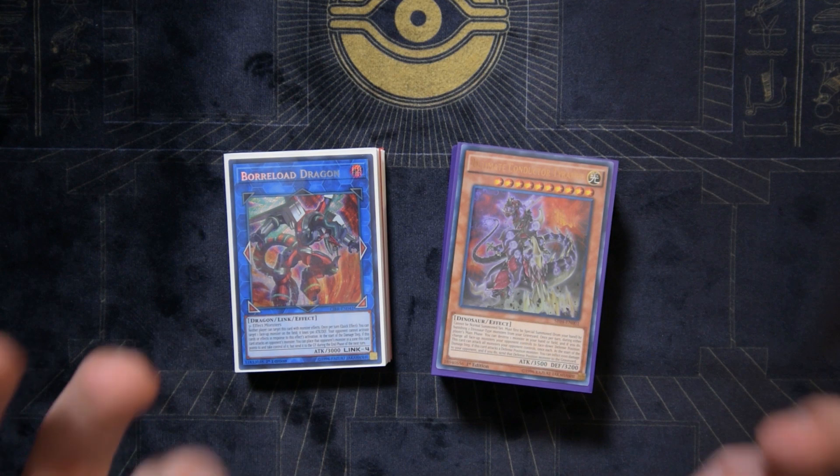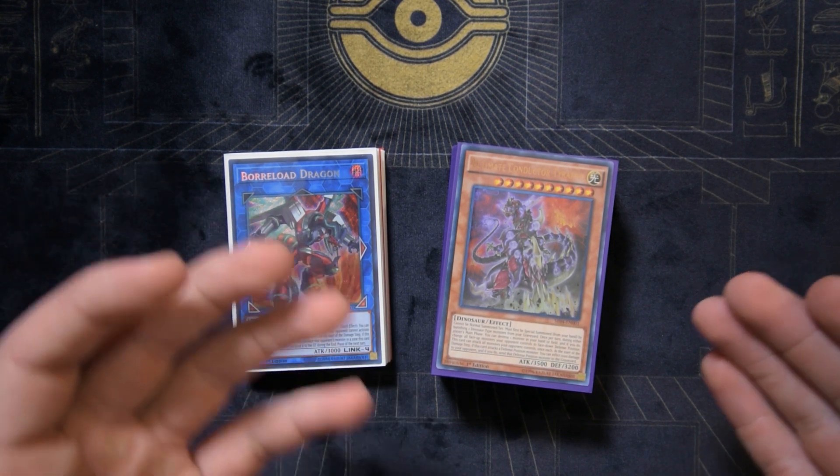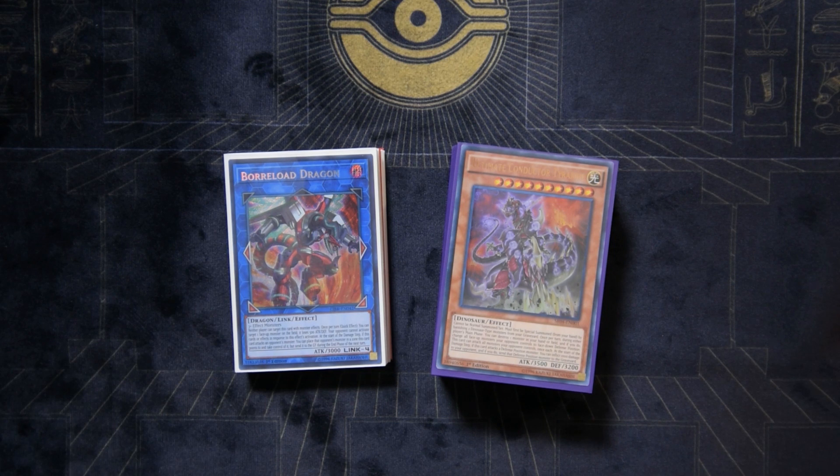I like Lost World Dino so much more than True King Dino. This is actually my brother's deck and he's far more familiar with the dino deck than I am, but he also agrees that the True King Dino build — while it can pull off flashier plays and crazier boards — is just really inconsistent, with so many brick cards and combos reliant on certain cards going off, and it loses very easily to hand traps.